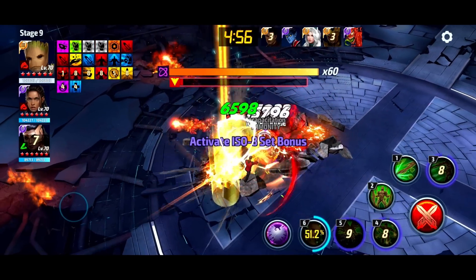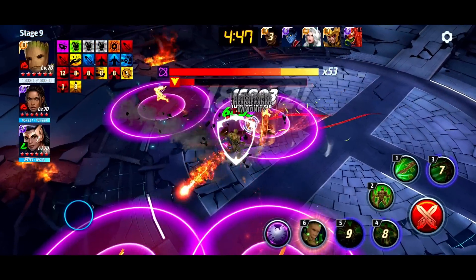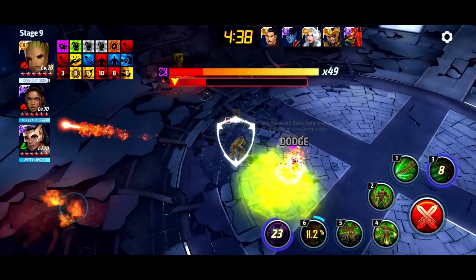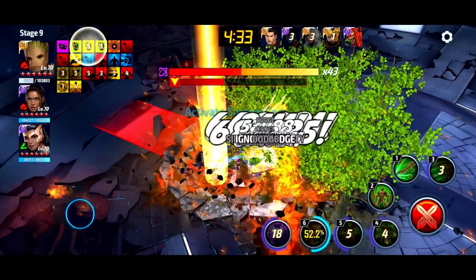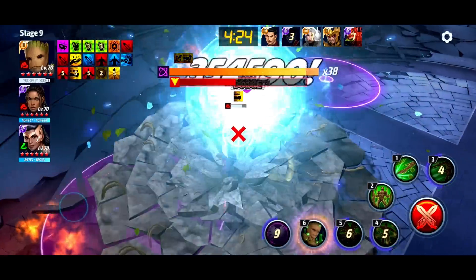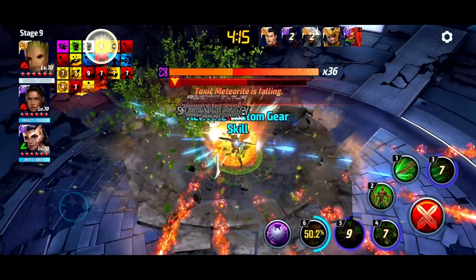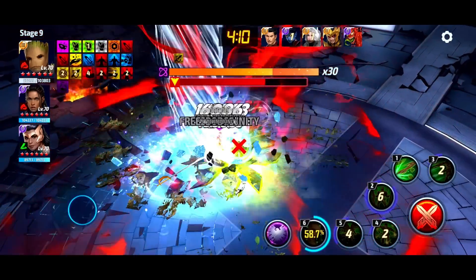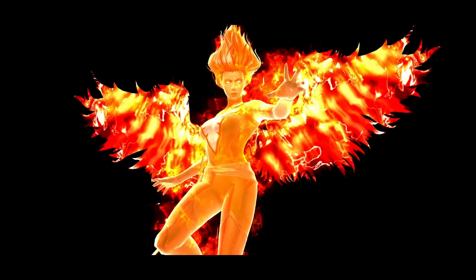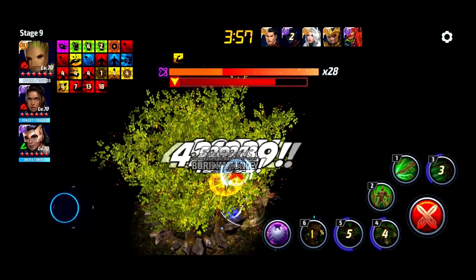Let me see how we do against Jean Grey — I want to see how we perform against a boss that takes advantage of Groot's weaknesses. She moves around a lot, and Groot definitely requires the boss to be stationary for the bulk of his damage on his tier 3. As you can see right there, if the boss moves even a little you can lose all of that damage. So you have to time it really well — there's a little bit of skill and positioning involved in playing Groot.